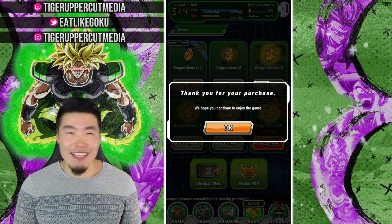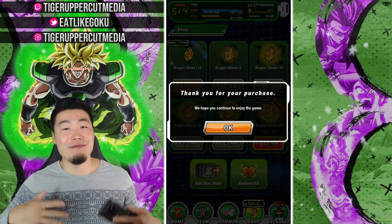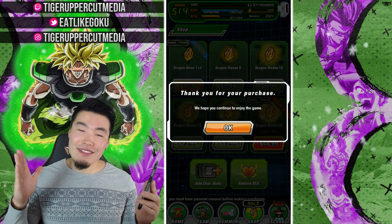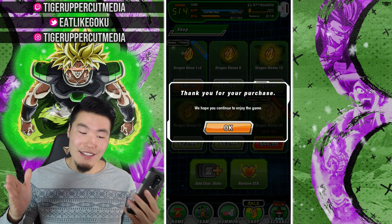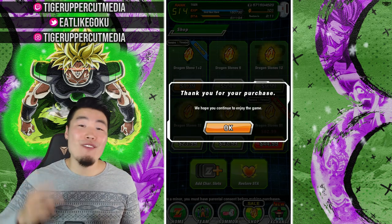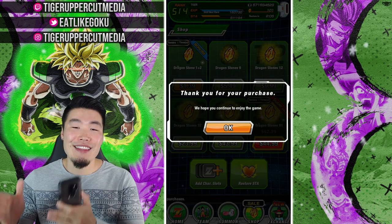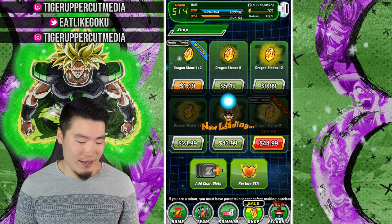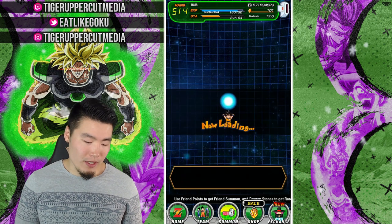Yeah, so I did a thing — it wasn't a very smart thing, I'm not very proud of it, but it is what it is, what's done is done. Bandai got me, I fell for their trap, and now we're gonna hop back into the Dragon Ball Heroes banner for two more quick multis in our attempt to pull the Supreme Kai of Time. Let's just get this over with — loading, let's hop to the banner.